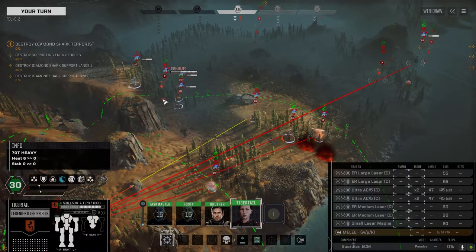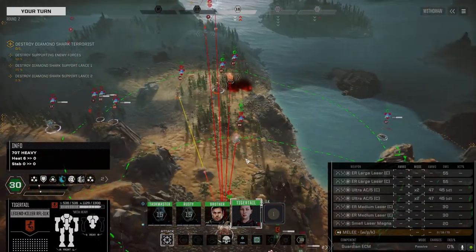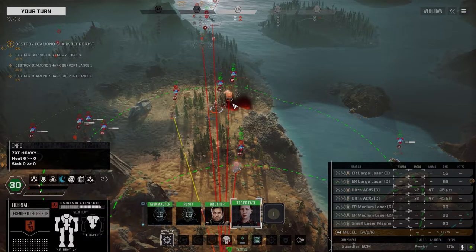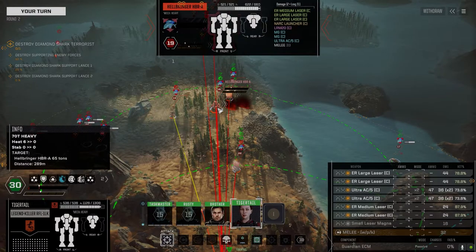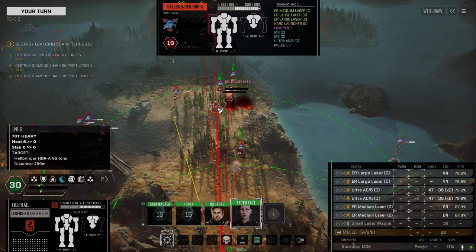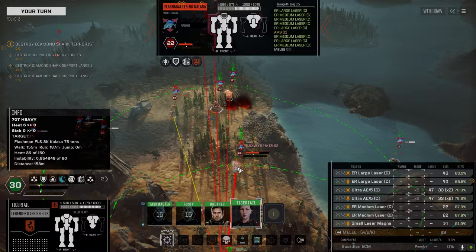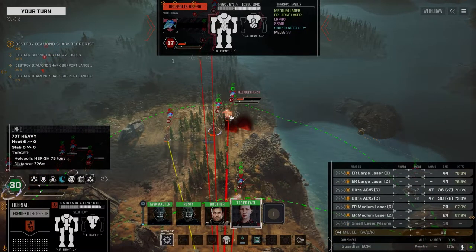Shadowhawk 2C. Halopolis is burning. Hellbringer — you got an Ultra 5, an LRM 20, and two ER Larges, so that's a good target. Pair of LRM 10s. This guy's burning up — not really worried about him. He's got a sniper, this guy.